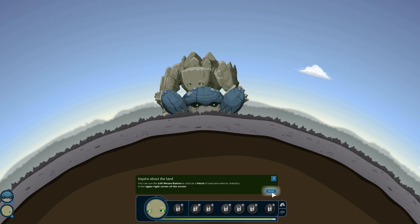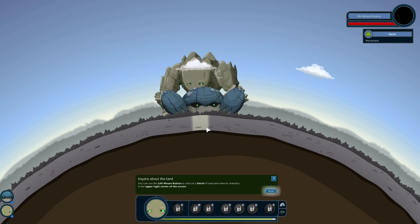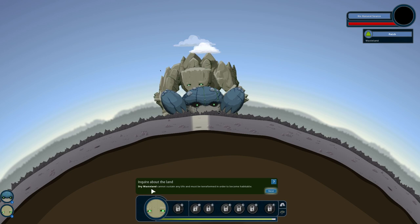Inquire about the land. You can use the left mouse button to click on a patch of land and view its statistics in the upper right-hand corner of the screen. This is something I think is fantastic about this tutorial — in less than about a half hour, I was able to get fully up and running, fully understand what was happening and how the game works, because of the fantastic tutorial. It starts off very minimalistic, very little is on the screen, and then they slowly add in information so you aren't overwhelmed by the interface. Very good design.